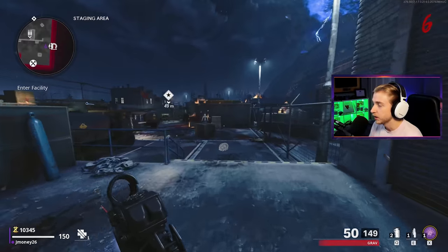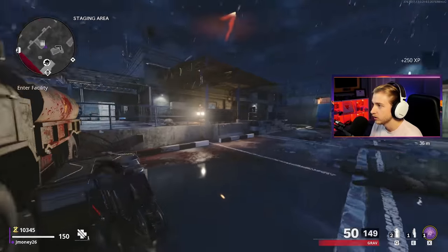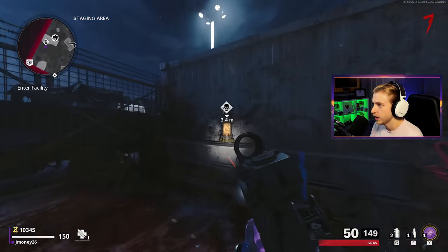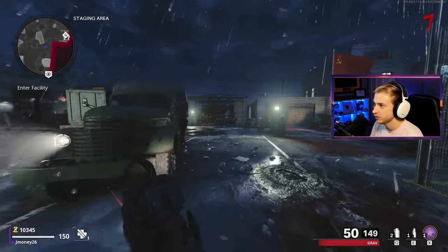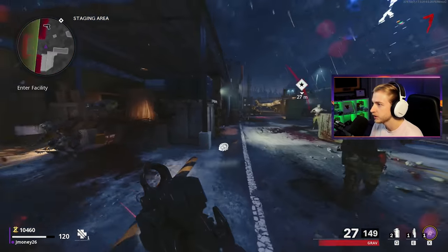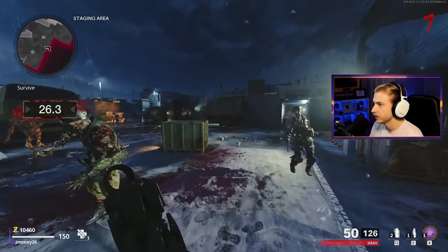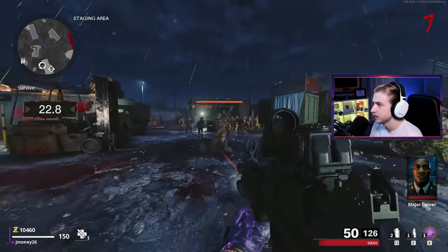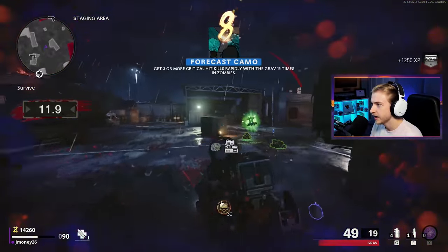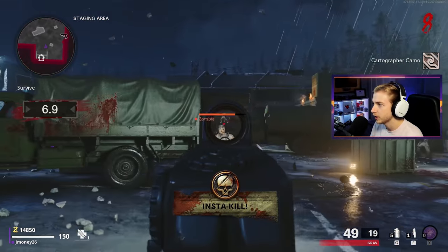This might be one of the best starting areas in the game. It's got the armor stand, the arsenal, a crafting bench, Death Perception right in the corner, a rampage inducer, and two wall buys — a Diamati and a 1911. When you start the portal, all you really need to do is survive for about 30 seconds. I'm going to hit my Ring of Fire and try to rack up some crits before we go in. Easy — and an Insta Kill and a Double Points drop. This is what I'm talking about when I say the power-up drops are kind of insane.